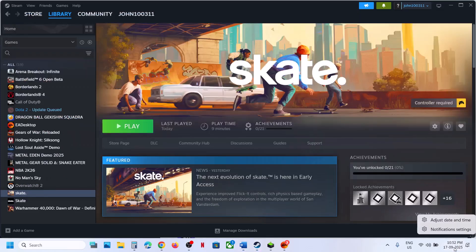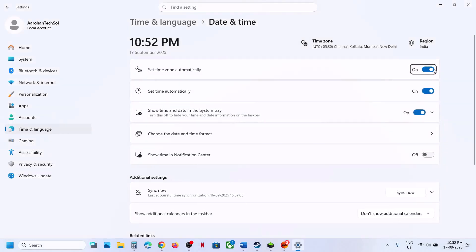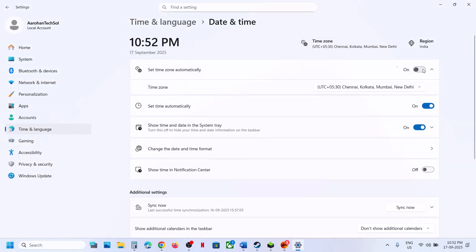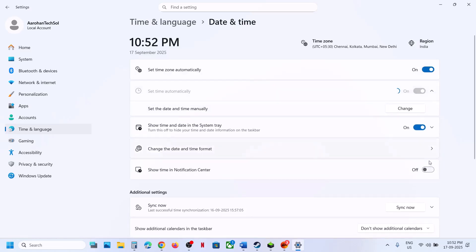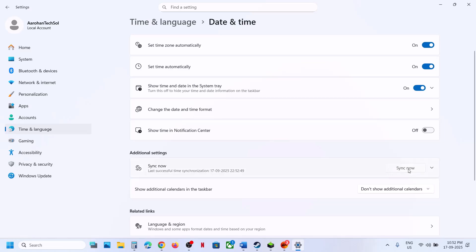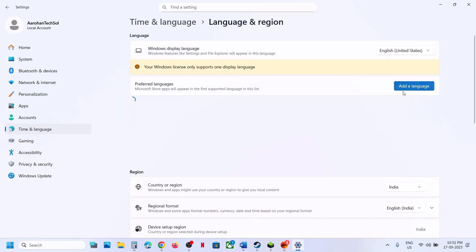Also make sure the date, time, time zone, and region are correct on your computer. At the bottom right, click on the date and time, click on 'Adjust date and time,' and make sure 'Set time zone automatically' and 'Set time automatically' are both turned on. Then click 'Sync now' — if you receive any error in red, click Sync now again until the sync is done.